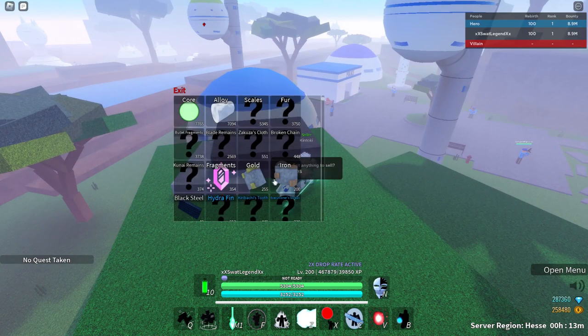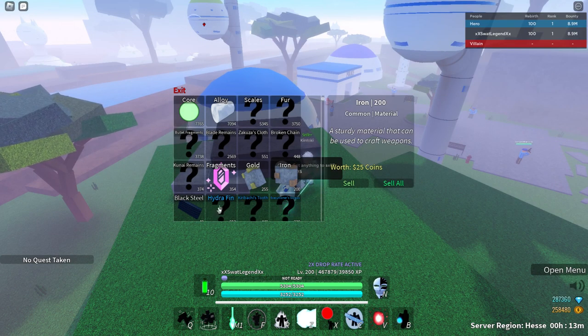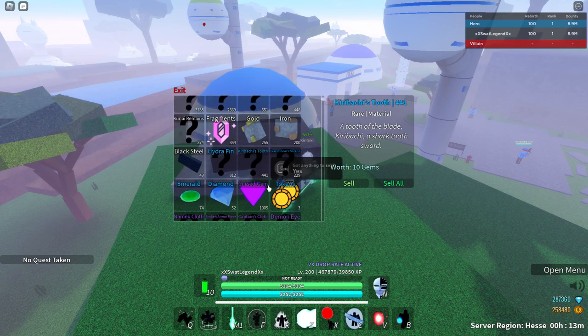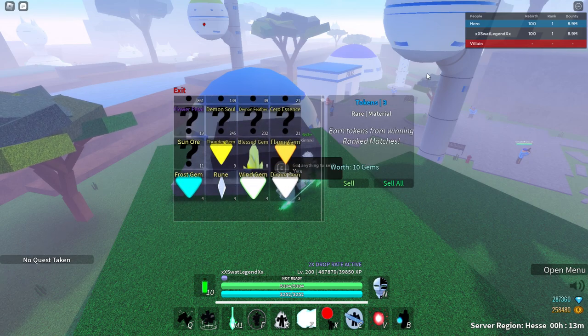So make sure you don't sell any ore drops. However, you can sell anything else. Also, don't sell cursed gems — it's self-explanatory. Don't sell tokens and don't sell boss drops.